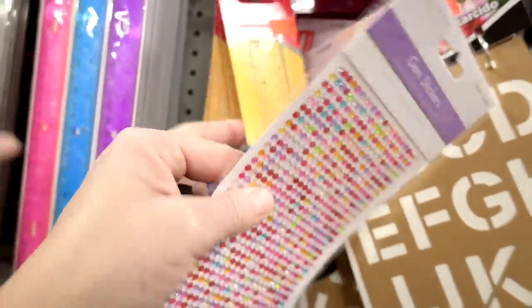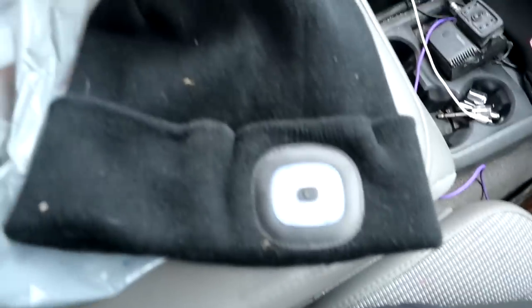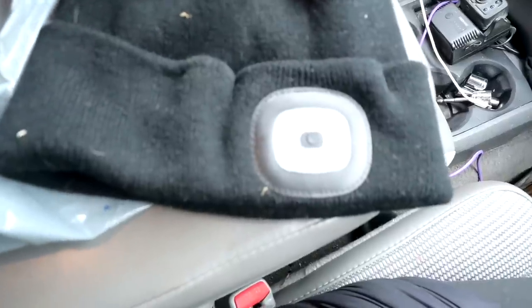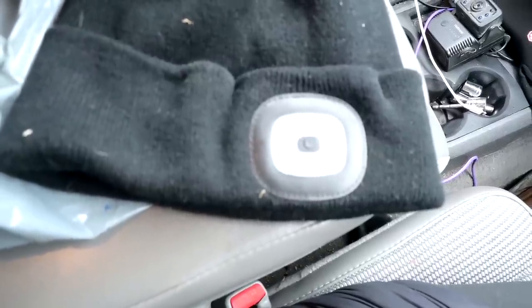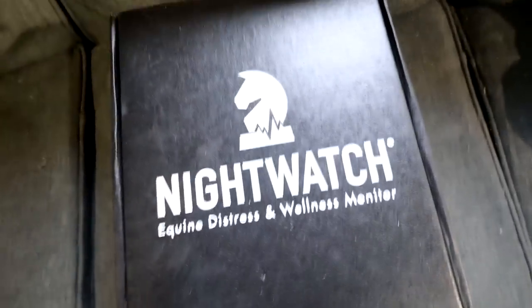One of the things we got Sam for Christmas was this hat — you push the button and it's a light. Sam, how do you like it? 'I like it. At the barn at night I can just turn it on and see everywhere.' Do you think that people who work at a barn — especially in winter when it gets dark early, or for emergencies — should have a hat with a built-in light so you're hands-free? I love that idea.